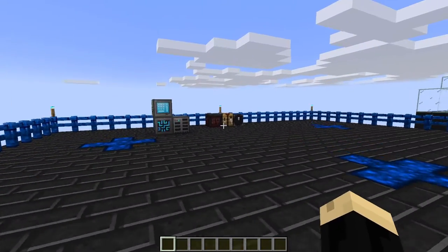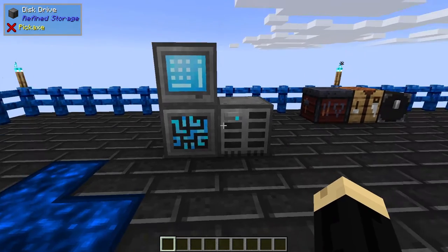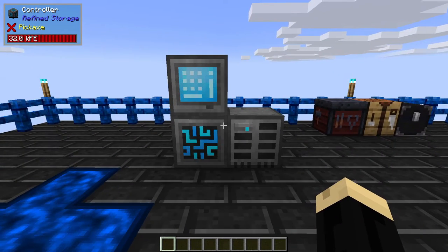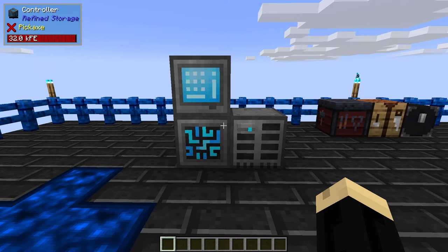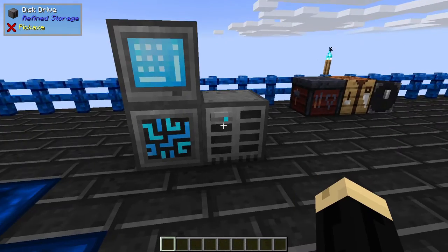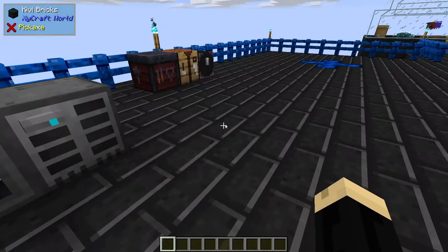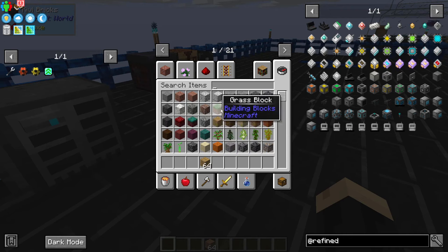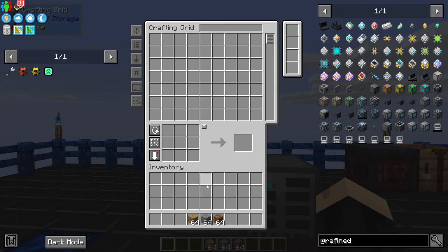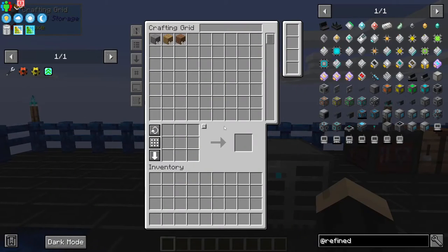To start off we're going to need a Refined Storage system. If you're not familiar with how to set up a basic Refined Storage system, I will link a tutorial in the description. What we have here is a crafting grid, our controller, and a disk drive with a 1K storage disk in it. Let's go ahead and put something in that system — some wood planks, some stone, and a stack of dirt. Now we have 192 items in our storage system.